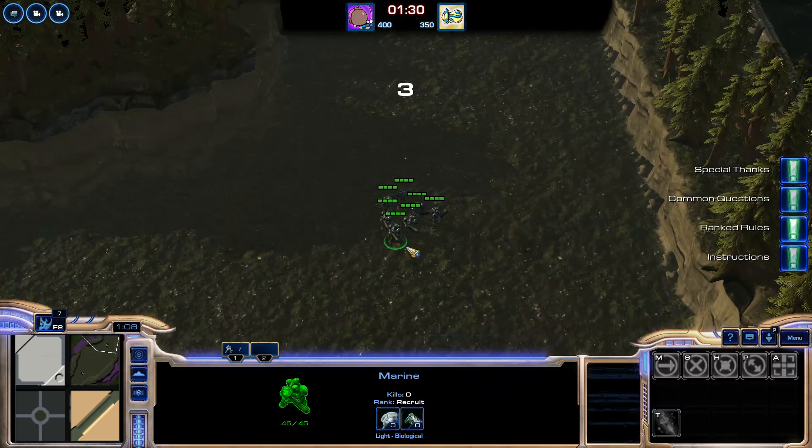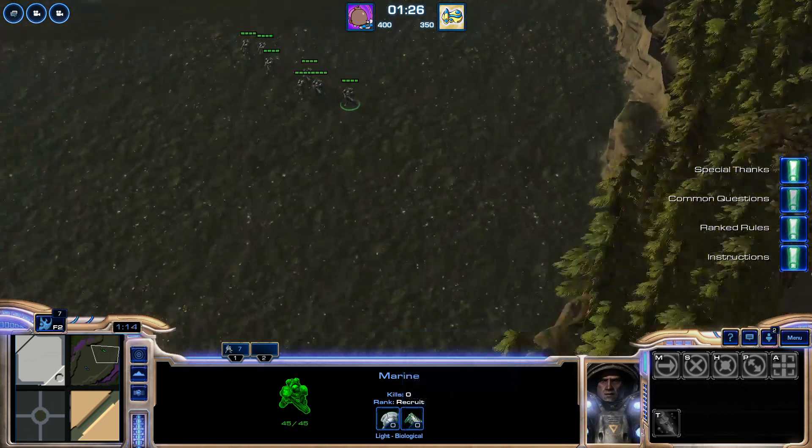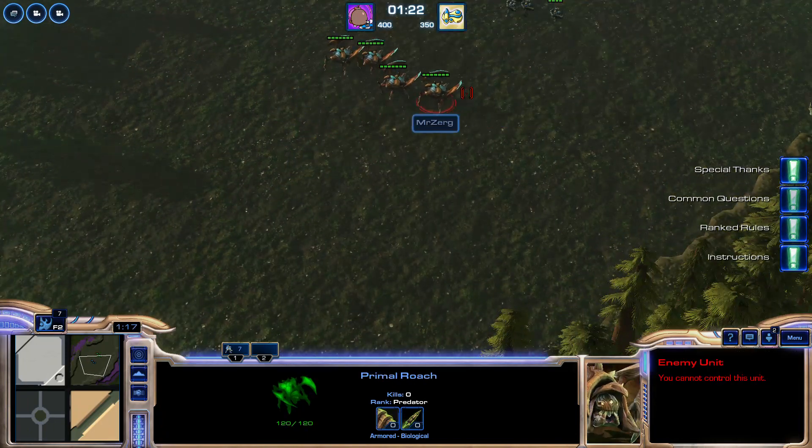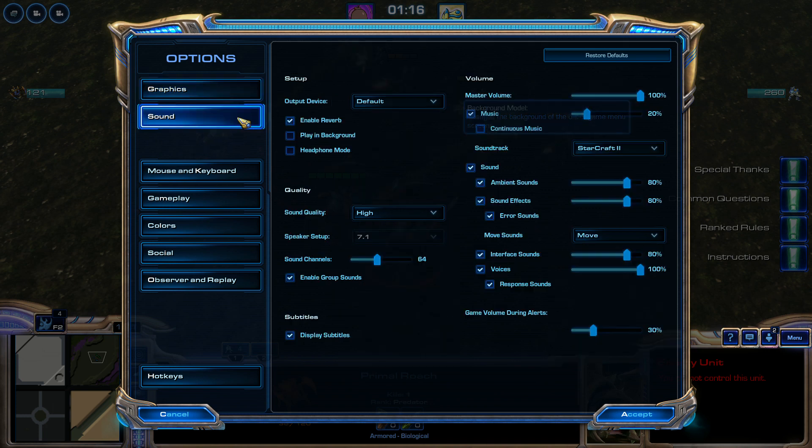These are prime vultures. I'm pretty sure each one of the vultures — I am not entirely sure. Yeah, I think I have a DPS advantage. But that means I'll take on all of the vultures.